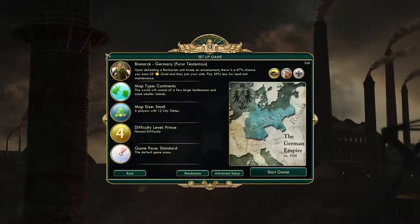We are going to be playing as Germany, which has the bonus of Furor Teutonicus — leader teutonics — which means upon defeating a barbarian unit inside an encampment, there is a 67% chance you earn 25 gold and they join your side. Plus you pay 25% less for land unit maintenance, which I think is the most helpful.